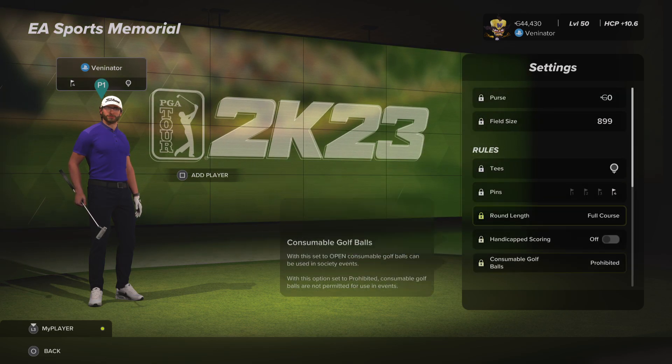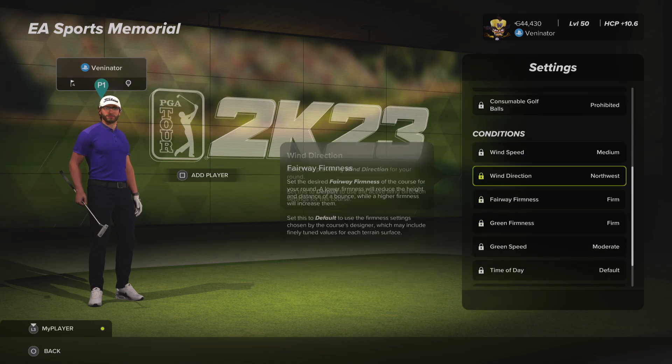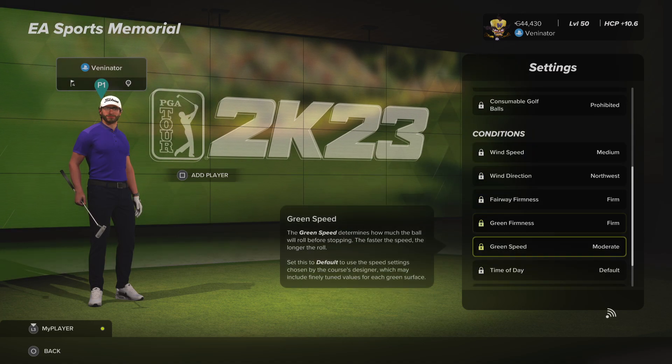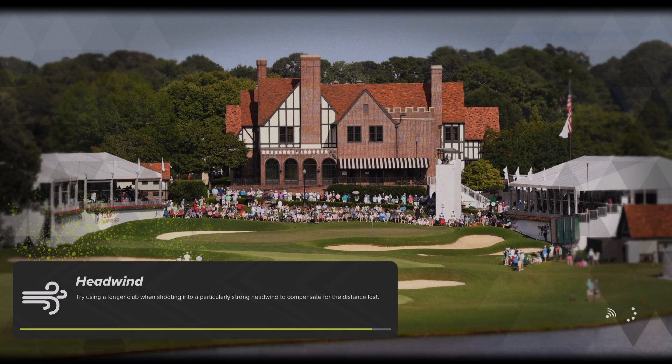We've got black tees, of course, in set 4. We've got medium winds from the northwest, firm fairways, firm greens, and the green speed is moderate. Let's play a good round and see how we get on.